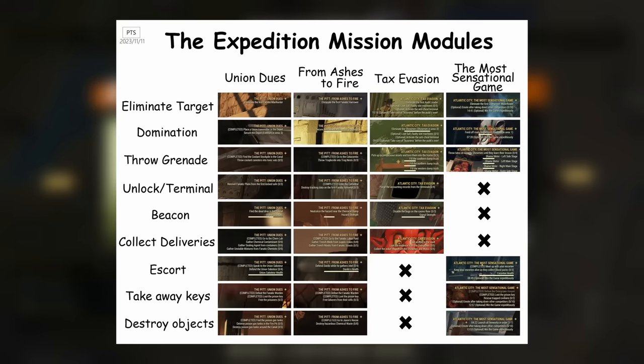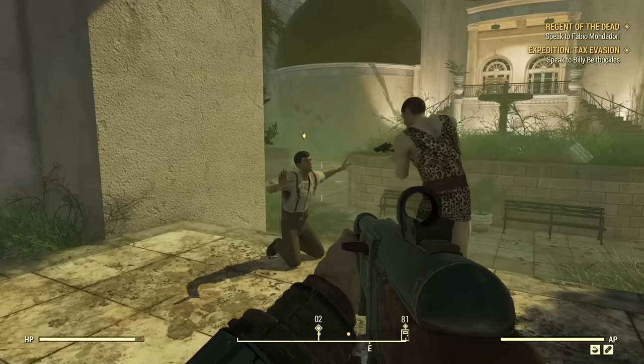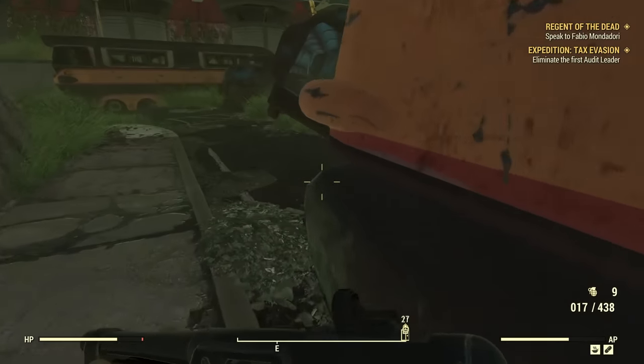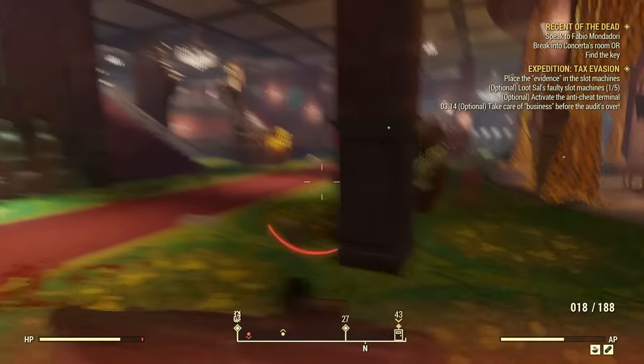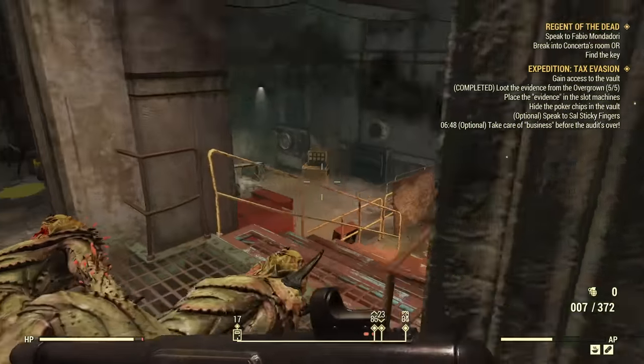For example, Tax Evasion could start with an eliminate audit leader, eliminate showmen, or a grenade toss task outside. Then once you've headed inside, you could be purging accounting records and terminals, disabling bugs, or looting evidence from enemies before gaining access to a vault. Before finishing up in Quentino's for a fight against Buttercup, who I was glad to see is now actually wearing some unique power armor.